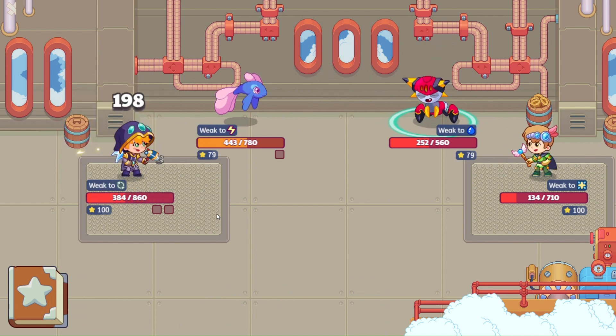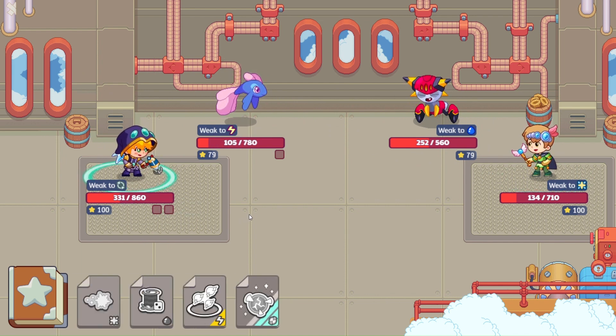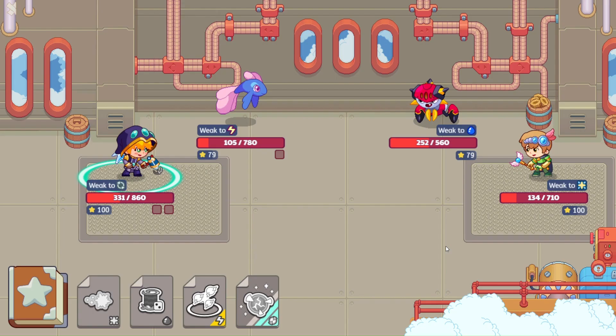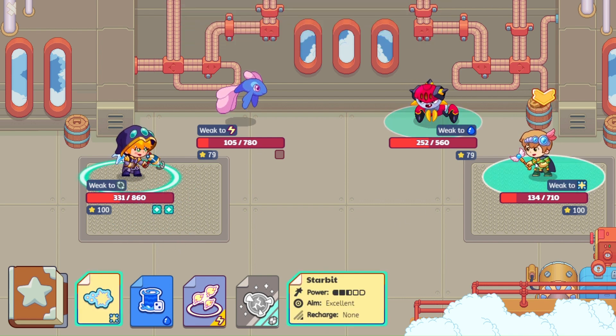Arad checks — that's an awesome bounce there. I love these animations. 337 points of damage, we are still doing okay there though. So this is how we are going to write the word — 388.